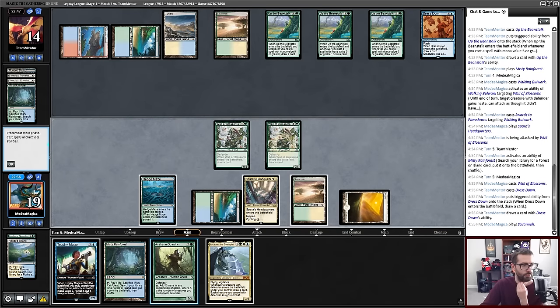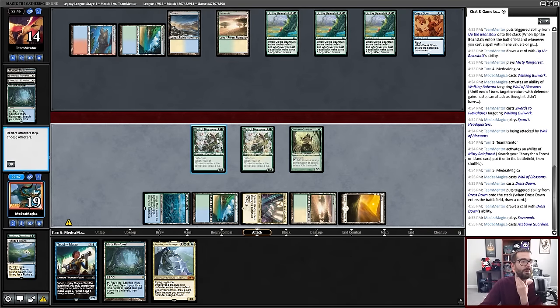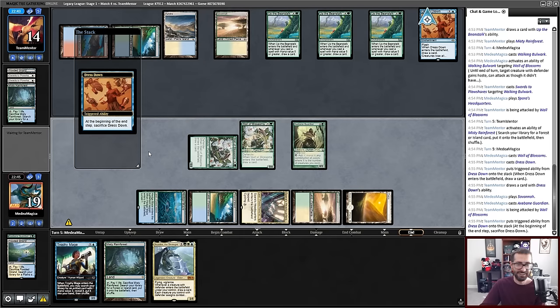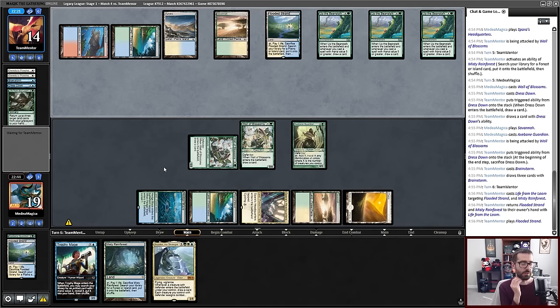I'll just use this as an opportunity to drop an Axe Bane Guardian. I can attack! Got him. Life from the Loam getting back Flooded Strand. So I do need to respect Wasteland recursion — that's something we already hedged against earlier. Xander's Lounge now gives Grixis plus Trop.